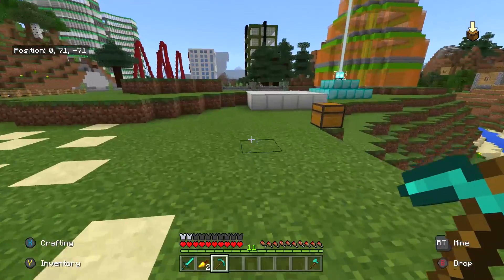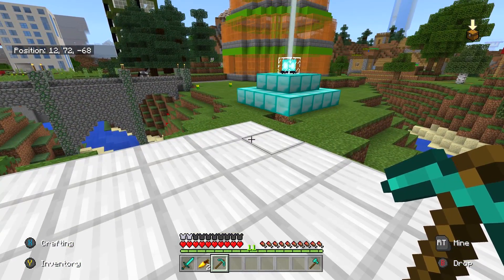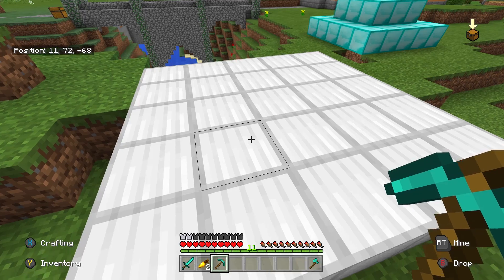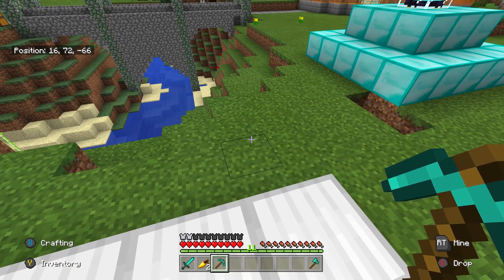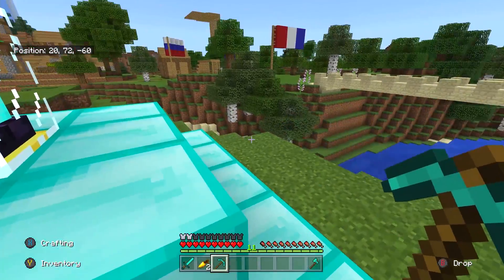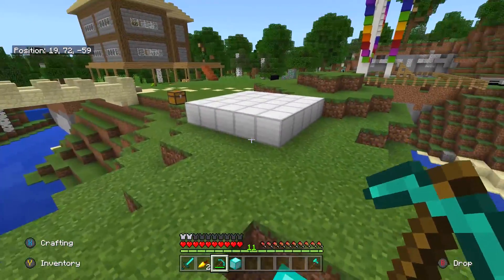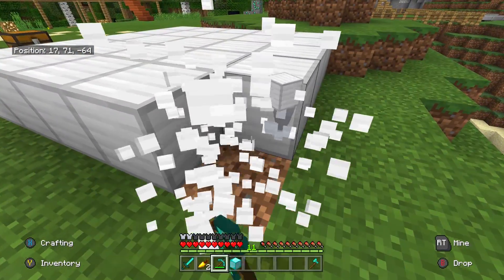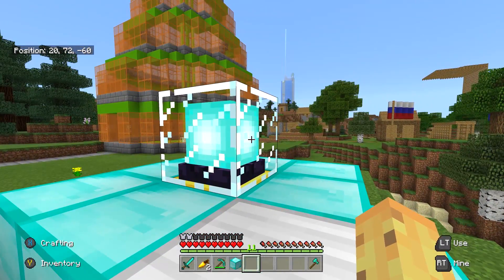The final couple of things that everyone seems to do — first, when people have beacons, they make it all from the same material, like 'I'll make it entirely from iron because it's the easiest material.' But the truth is you can actually pretend your beacon is much fancier than it is, because a beacon can be made of different blocks — you can combine them. You can remove a diamond block and replace it with an iron block, for instance.